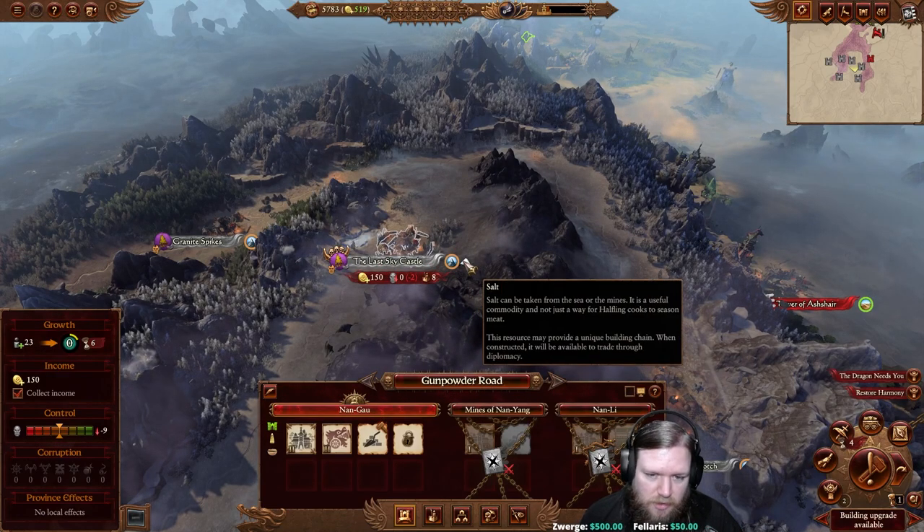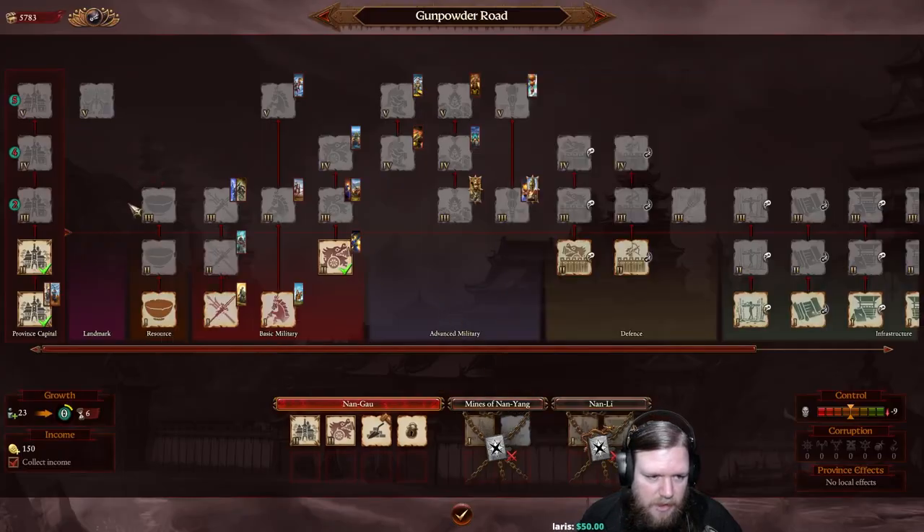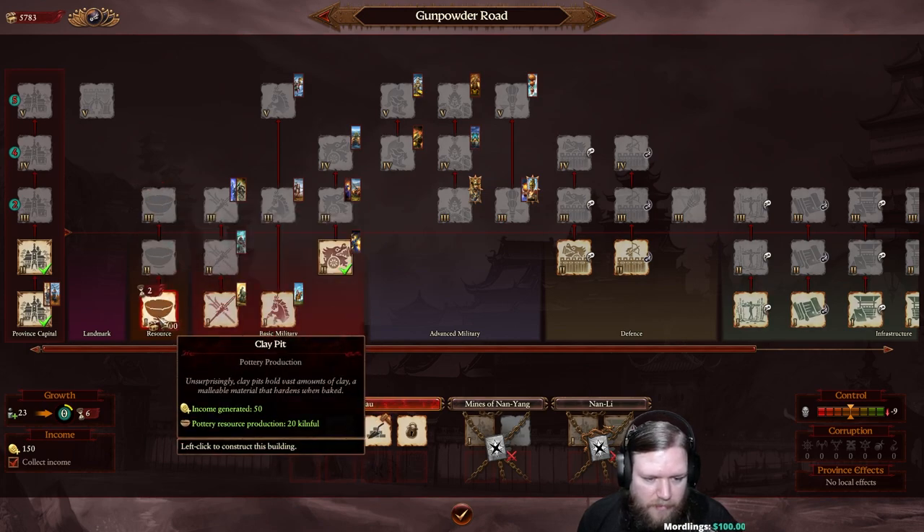Last Skycastle has salt - we can see the salt icon there. Going back to the building browser, resources have their own category. Resources are almost always just three levels of building, and by hovering over them you can see what we get.